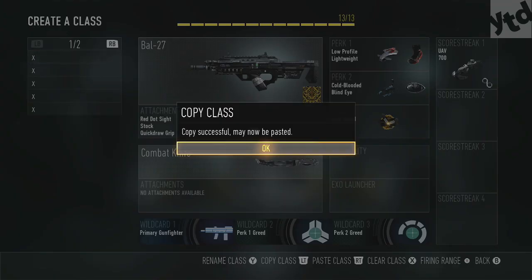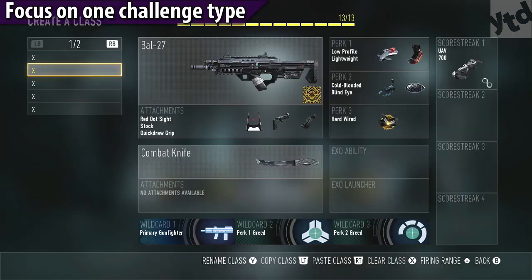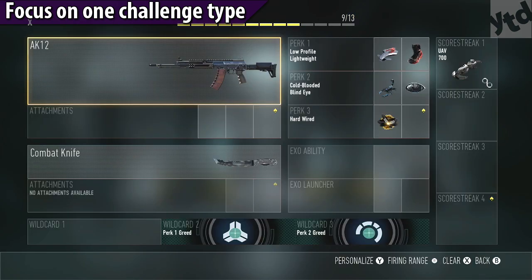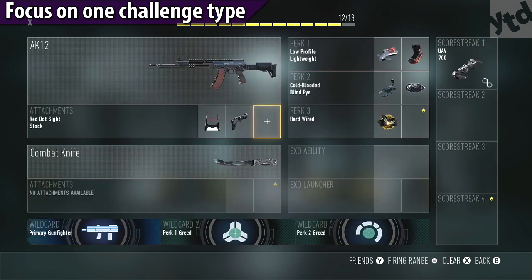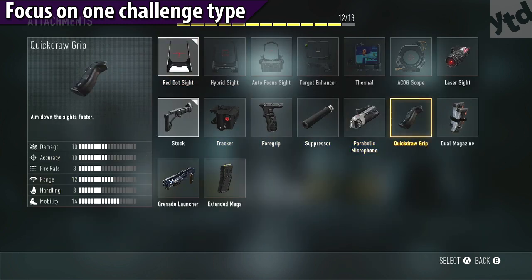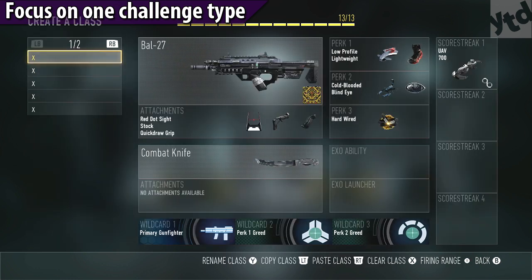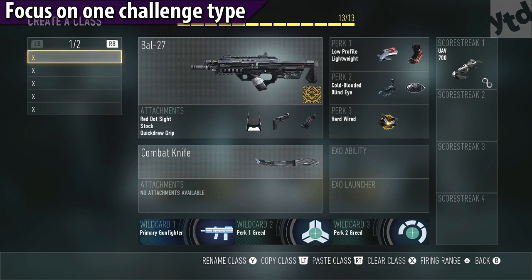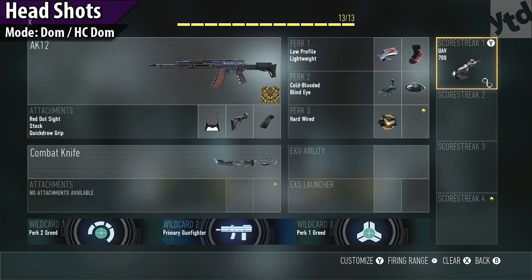I add the support package so that even if you die you can still earn points toward the UAV, helping you and your team. One thing I'll say: copy and paste your class and work on the next weapon. If you're working on long shots, stay focused on long shots; headshots, stay focused on headshots. Don't throw off your mojo. Once you've got your aim down and you're focused on a task, stick to it.